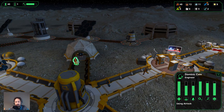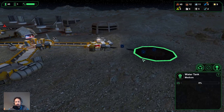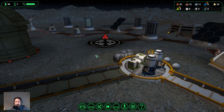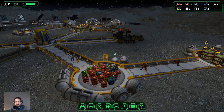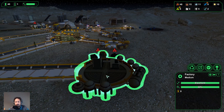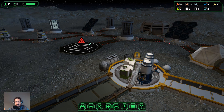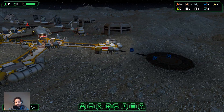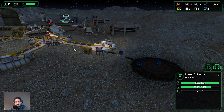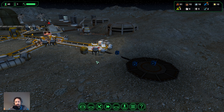We should have an engineer moving out in a bit — there it goes, Dominic is coming outside and he will build this water tank for us. It's gonna be fine. Let's get a bit of a metal store so we can fill this factory up and have a bit of a buffer. Power storage is low but that's fine — we're almost at the end of the night, so we should be able to survive.